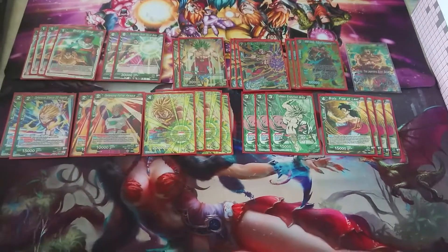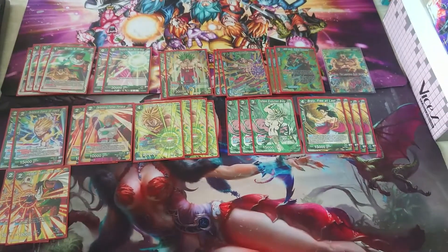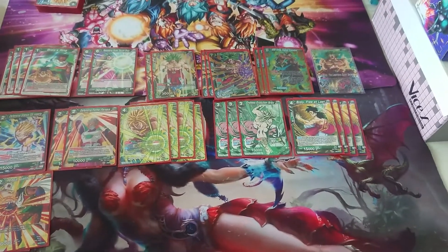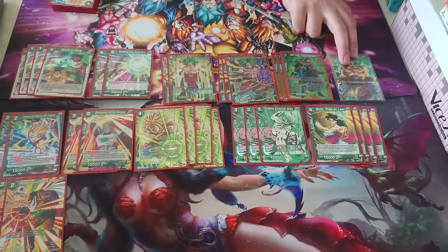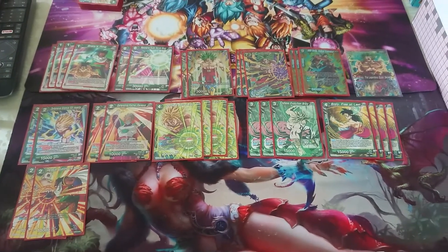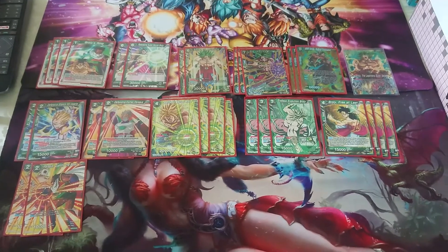This is a card I actually don't know if I want to run anymore — it's Paragus Calling the Beast. 5 energy, I drop him, draw one card. His permanent is my Broly leader does not affect my board, which means if I have Broly's Ring and my Broly leader on the field, I don't lose anything. It's just attack, your opponent KOs something, you draw one card, and your opponent discards something. In some cases it's good, but most people hate that card.